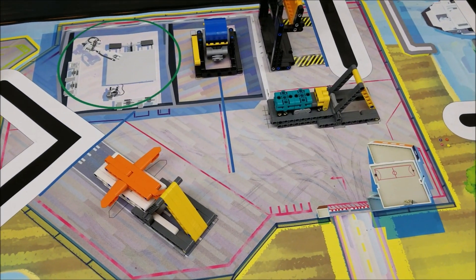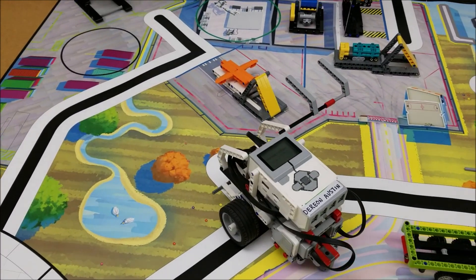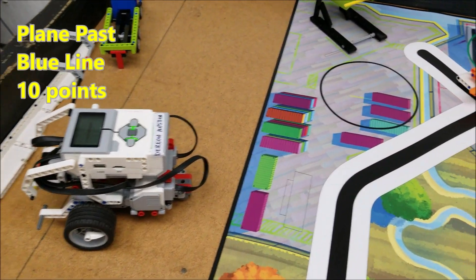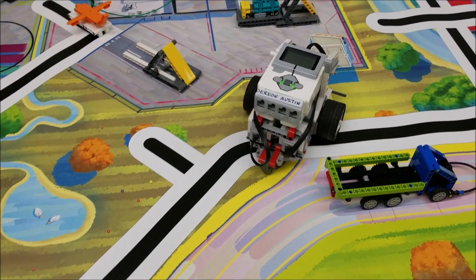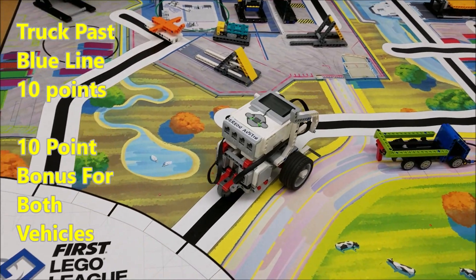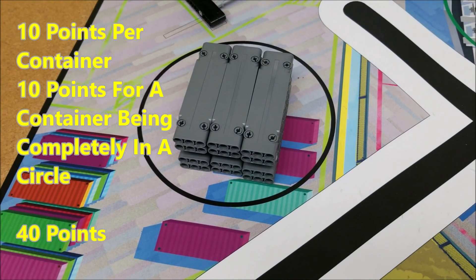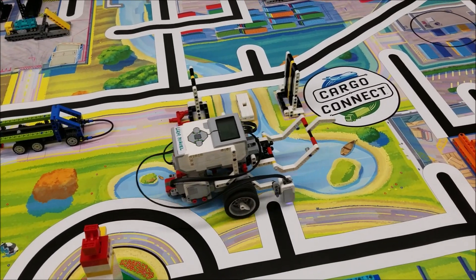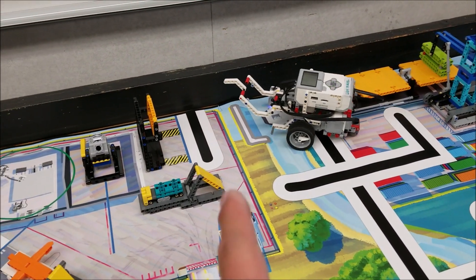Now we'll go ahead and take a look at these two vehicles and then finish off here with the accident avoidance. Yes, we're past the blue line — yes, it's past the blue line. We're going to take the long way here around the bridge. We're going to head up to the top of the board here and make the turn, looking for black.